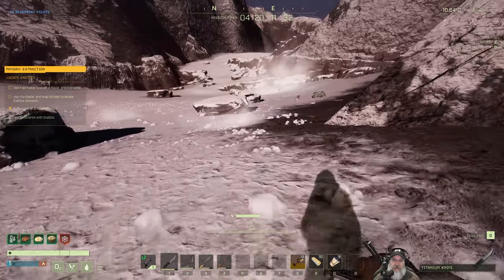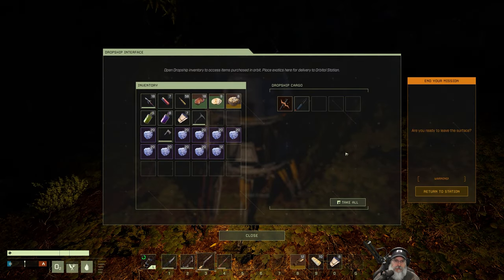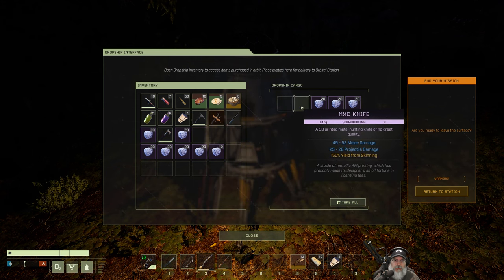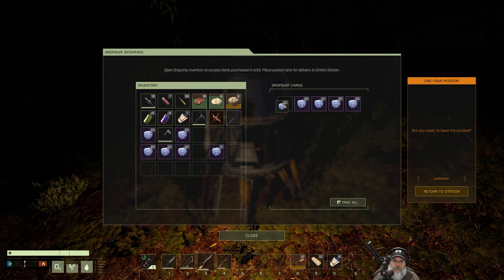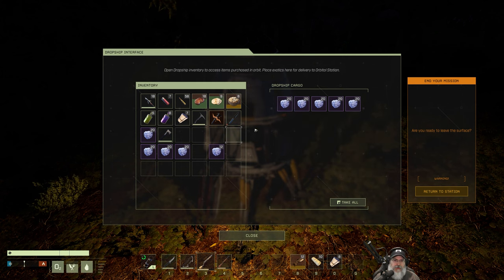Alright, here we are. Saul says 'Well, friend — you done down there? Sure looks like it from here.' I don't know if I'm supposed to put this stuff in these slots or keep it in my inventory, but let's do it. 'Exotic matter — an impossibility in your hands. Previously believed to exist only in the heart of stars, the most common form of exotics — Alanthium — has permitted extraordinary leaps in low-temperature superconductors and high-density power storage.' Very cool. Let's take all of it and go home.